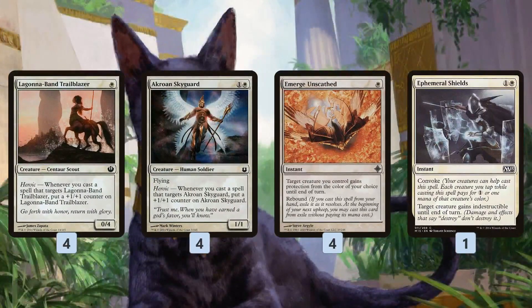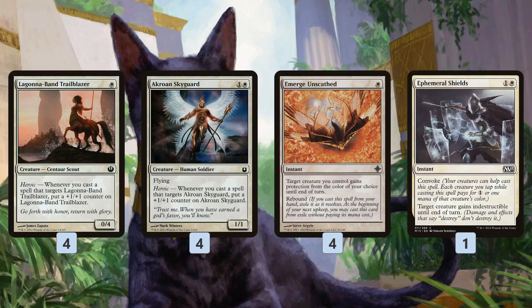Emerge Unscathed gives Protection from a color of our choice until end of turn, and Rebound is great because it comes back on our next upkeep, letting us target the creature again — giving two Heroic triggers from one spell over two turns for just one mana. We can also choose a color that our opponent has blockers of to push through combat damage.